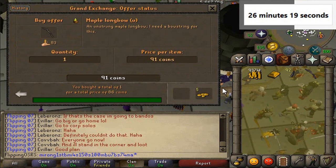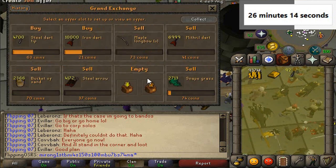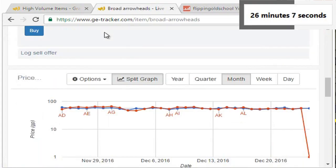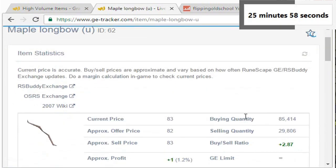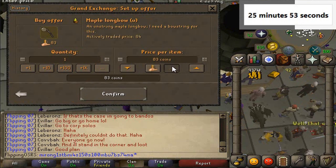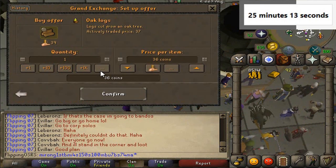Bought the maple longbows for 86. Maybe we can sell them for a decent profit — 83. It's going to depend on the item. If we actually sell those in time I might consider it — the maple longbow strung I think. 2 million a day, that's a fair amount. Just going to undercut a little bit here, maybe we can get 10k. We could do some oak logs too — 3 GP is pretty decent, but I feel like I'm running out of time now.